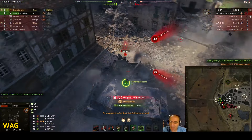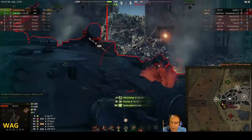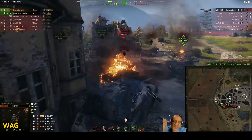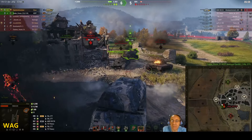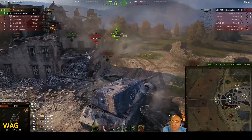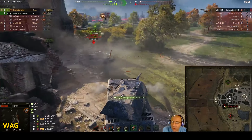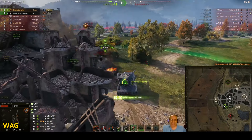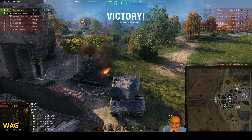Look what he's doing — this guy has no hope of penning him at that angle. No way. He shoots, turns — the other guy bounced on his side. Amazing. T57, shoot this guy! Restoring some hit points. He gave him his side but got taken out from there. Very nice — now they're winning six to five. There's only one enemy left.